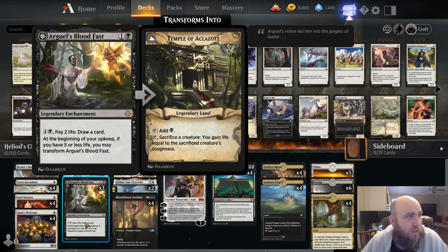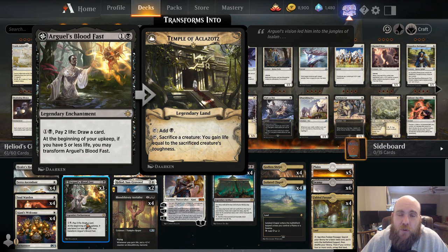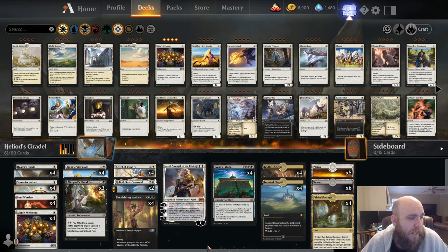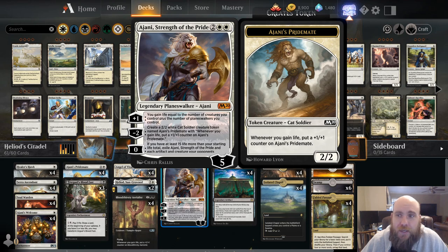Lastly, we have a few copies of Arguel's Blood Fast. This is good because we're gaining so much life. If we don't have a Citadel in play, this is going to allow us to draw a card for two life and two mana. We have one Ajani in the deck — we can make a few more Ajani's Pridemates with the minus ability, gain life with the plus ability, and once we're at 35 or more life, we can pay zero, exile him, and exile all of our opponent's artifacts and creatures. Super, super powerful.